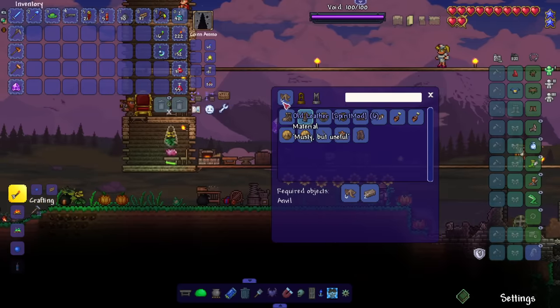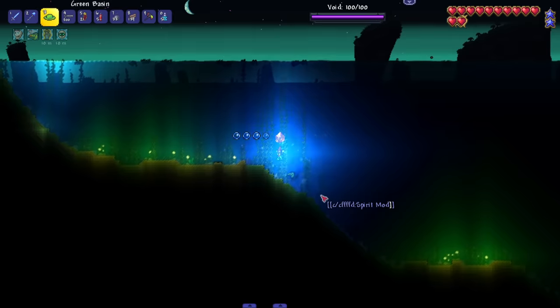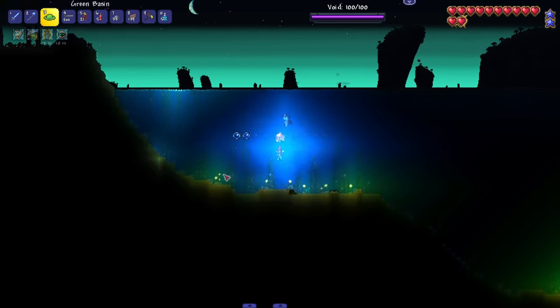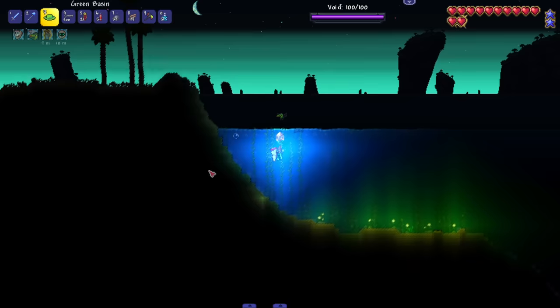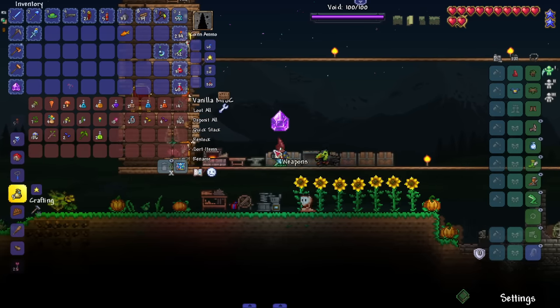This is just how the vanilla Terraria ocean should look — it needs this ambience, this music, the little fish swimming around. They're actually adding the little fish swimming around, which is exciting. It's a minor feature but still exciting.